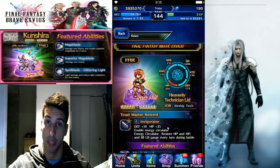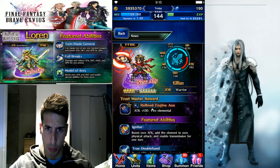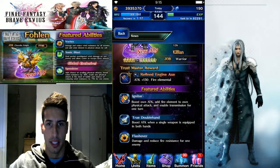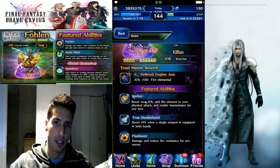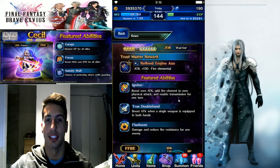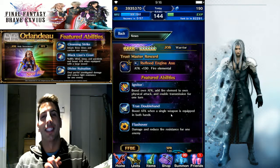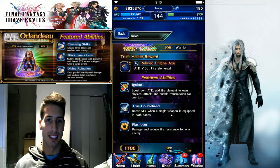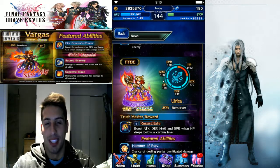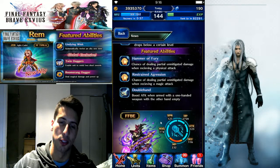Then we've got Killian, the four-star going into six star. Really strong TM — 130 ATK with fire element attached. Featured abilities include Ignite, which boosts attack and adds fire element to own physical attacks and enables transmission for one turn. He also has True Double, which boosts attack when single-wielding a weapon in both hands — basically a big axe or something like that. Then he has Flash Over, which does damage and reduces fire resistance for one enemy.